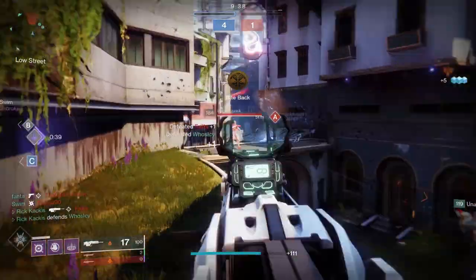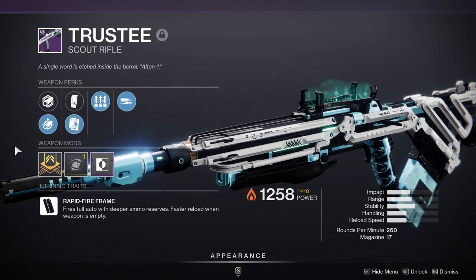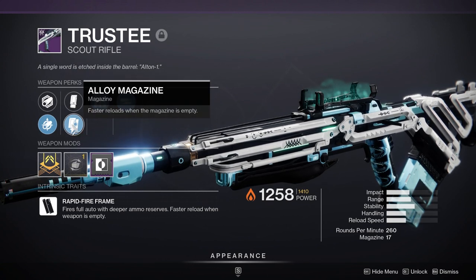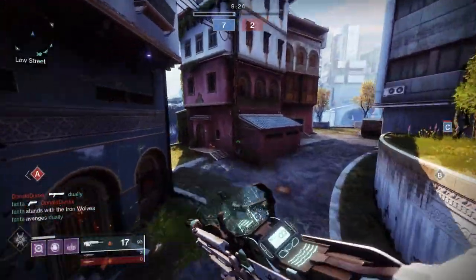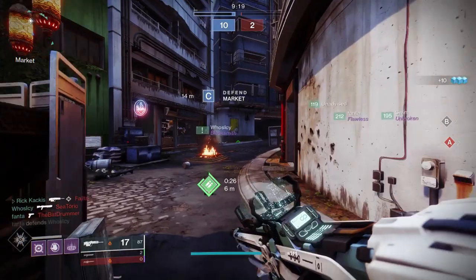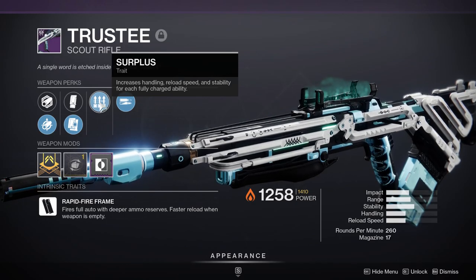Let's take a look at my best roll. Firstly, it's a Rapid Fire Frame scout rifle, which means it automatically has full auto. Full auto is incredibly useful — it's a perk I enjoy on scout rifles regardless. It removes human error, lets you get the optimal time-to-kill every single time, and makes the gun so much more user friendly. The fact that this gets it as an automatic third perk is really powerful.